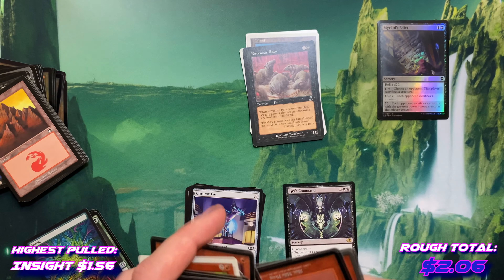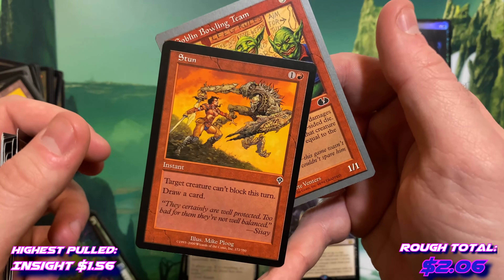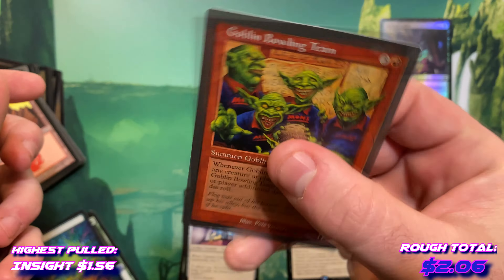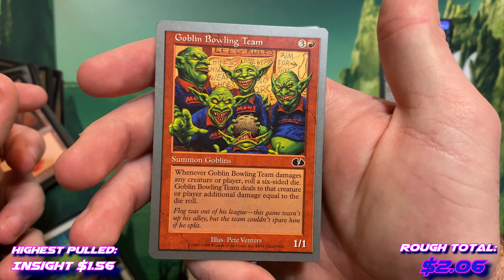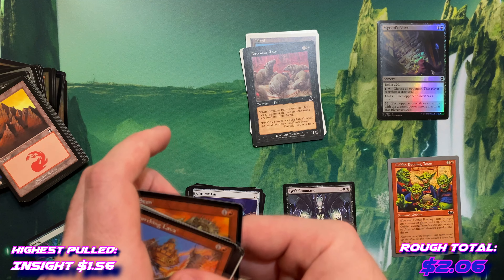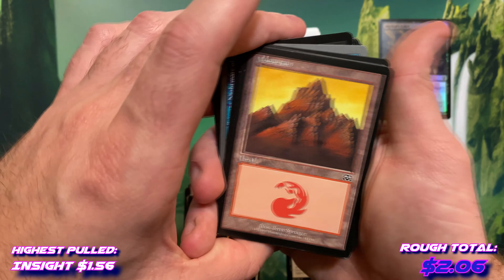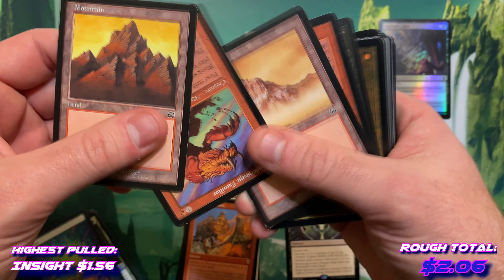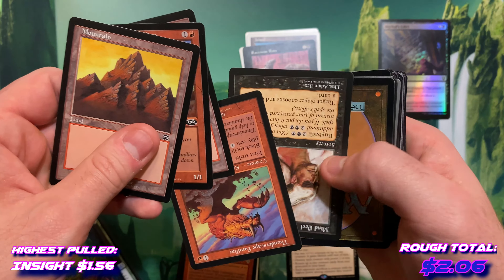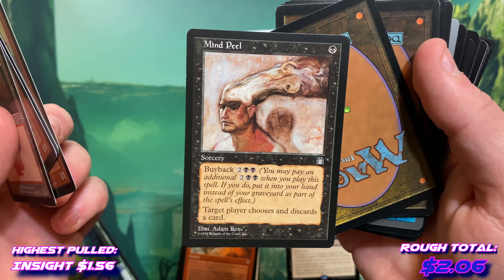Flowstone Wall — and we've got two. A Stun and a Goblin Bowling Team with a really weird border I haven't really seen before. This is one of the Un-sets, I believe — that's cool, never really seen any of the old ones. Look at this oldie — retro Mountain. A Thunderscape Familiar, another Mountain, another Familiar, and a Mind Peel.